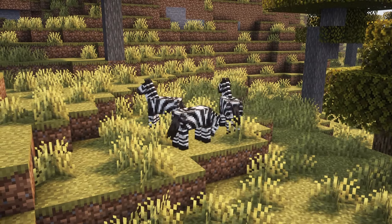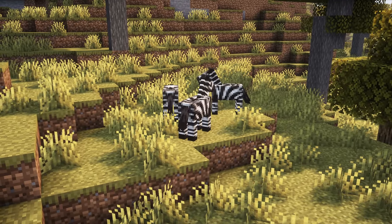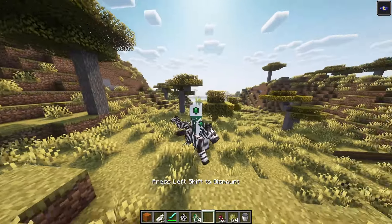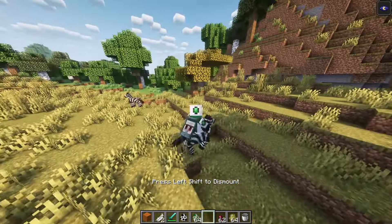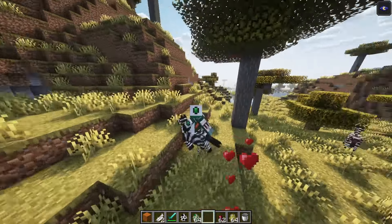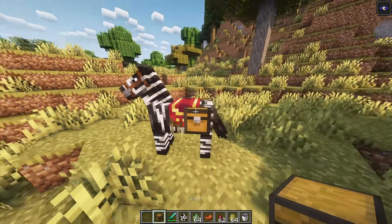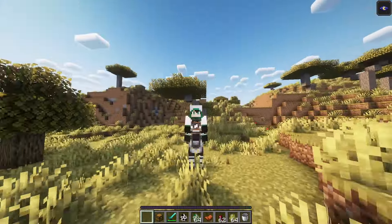Zebras spawn naturally in savannah biomes in groups of 2-3. Zebras behave similarly to horses but with a few key differences: they have a much higher base speed, a much lower jump height, and move slightly faster than horses in water. Untamed zebras will run away if the player gets too close without crouching and holding food, similar to how cats and ocelots are tamed. Tamed zebras can be equipped with a chest.